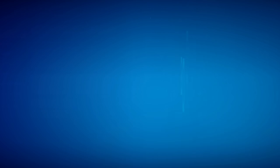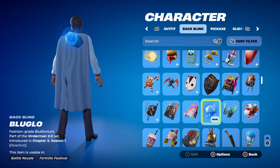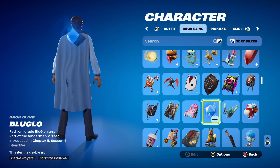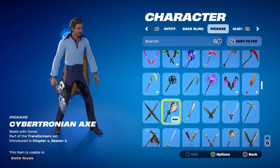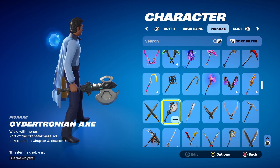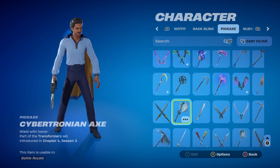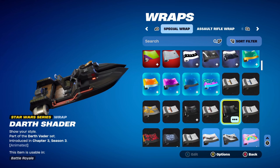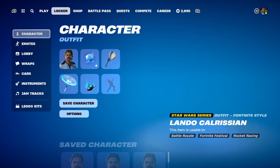For the final combo 10, I'm using the Blue Glow backbling, part of the Vinderman 2.0 set, introduced in Chapter 5 Season 1. This is from the Vinderman 2.0 pack — when you purchase it you get access to Save the World and can earn up to 1,500 V-Bucks doing Save the World dailies. It's reactive and works nicely for the blue design. The pickaxe is the Cybertronian Axe, part of the Transformers set, introduced in Chapter 4 Season 3's Battle Pass — Optimus Prime's pickaxe — used for the black, blue and silver design. The weapon wrap is Darth Shader, part of the Darth Vader set from Chapter 3 Season 3's Battle Pass, used for the blacked-out design with a little bit of red. That's all the Lando Calrissian skin combos done.